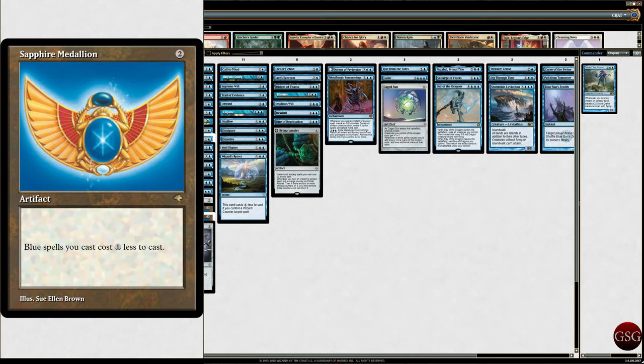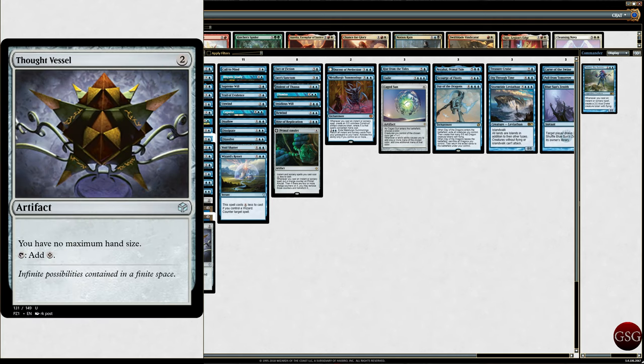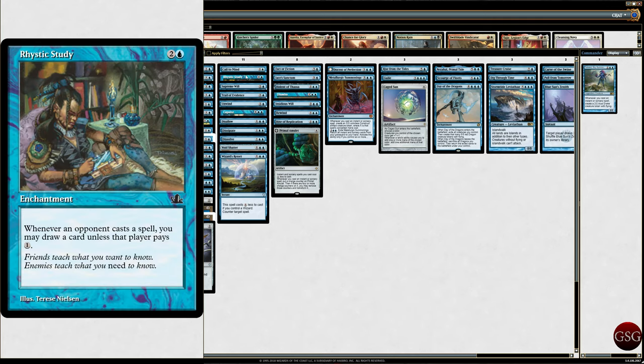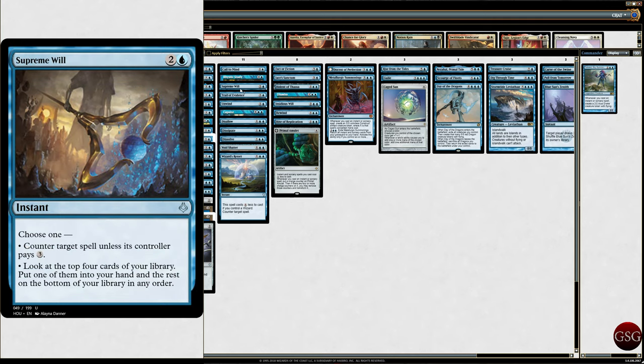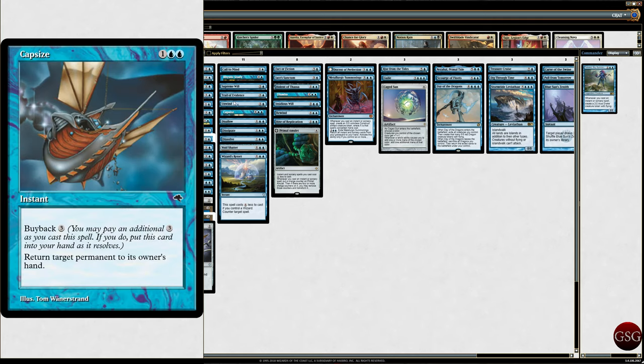Sapphire Medallion, because Sapphire Medallion is cool. Sky Diamond, also cool — went with the 7th edition art on that one. Thought Vessel — no maximum hand size. This deck is really kind of like counter magic, a lot of counter magic, a lot of subterfuge, a lot of spy work going on. Rhystic Study — I don't have to talk about Rhystic Study. Supreme Will — counter target spell or look at the top four cards of your library and put one into your hand. Trail of Evidence — whenever you cast an instant or sorcery spell, investigate. I definitely want to throw this down as early as possible.